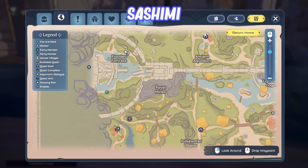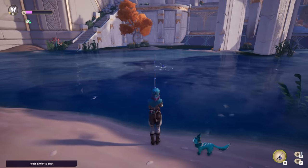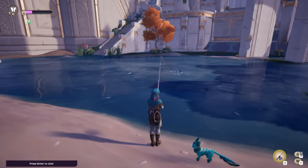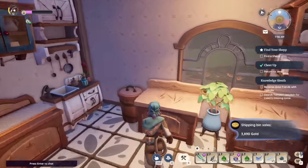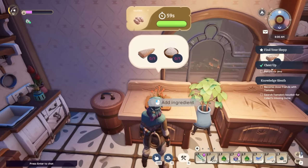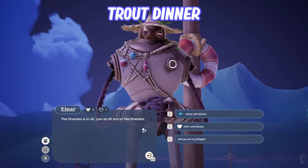Next on our list is Sashimi, which you get by going to the Flooded Fortress. You need to fish with no bait in the Flooded Fortress and you should be able to get the Sashimi recipe — though it does rely on RNG, so just keep fishing until you get it. To make it you use a prep station: rice, a fish, and some spice, giving 100 focus points and a minor rod health recovery bonus.